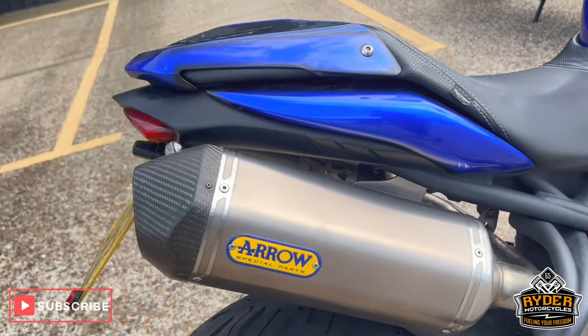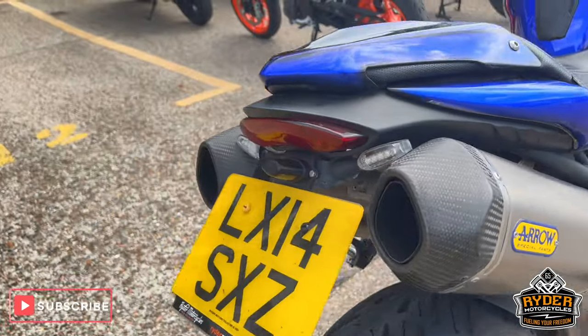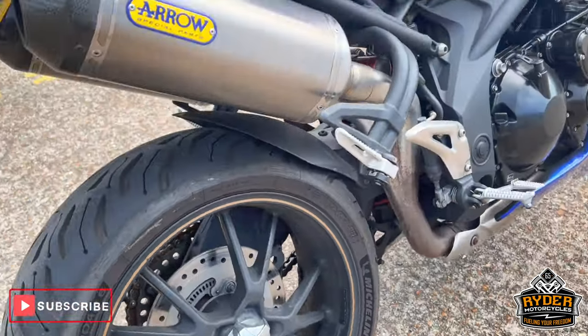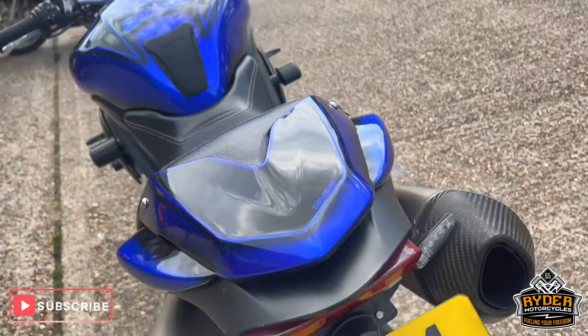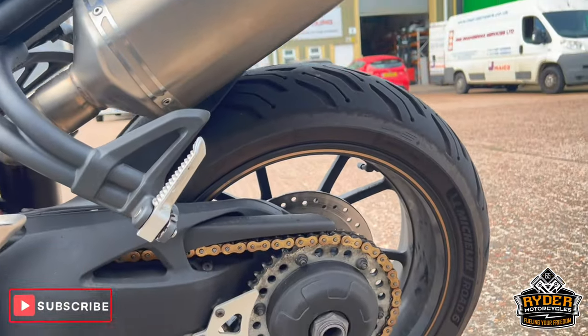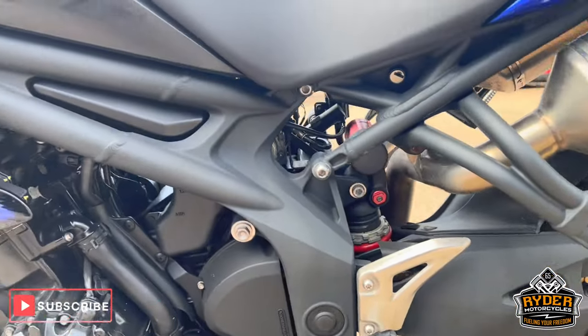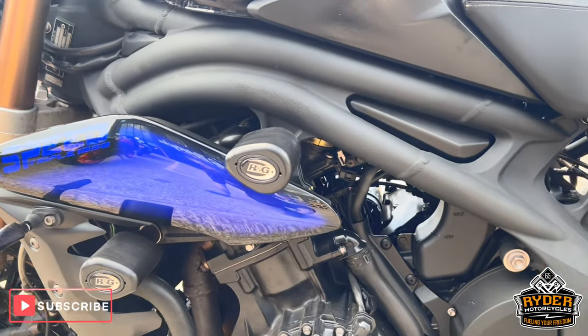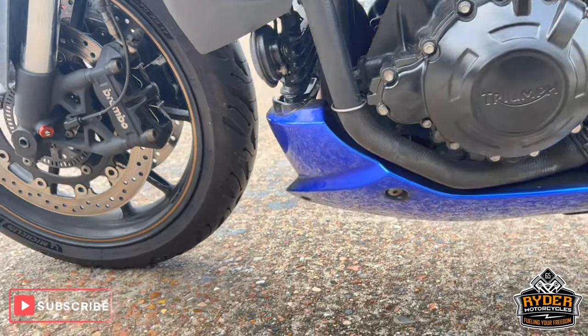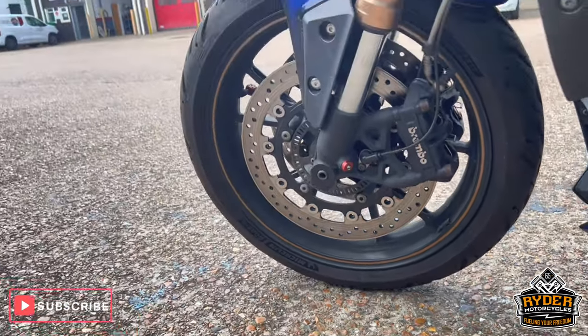You've got the Arrow twin exhaust, so a bit of a tail tidy on there. The front wheel's nice — again you just need a pallet. The frame on this side's nice, more RG crash protection. All the front end is nice.